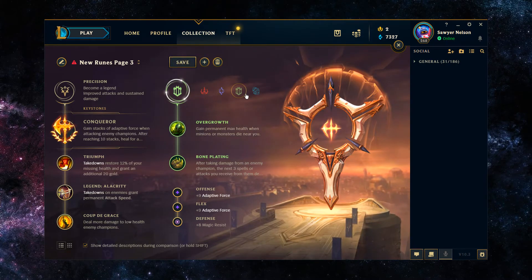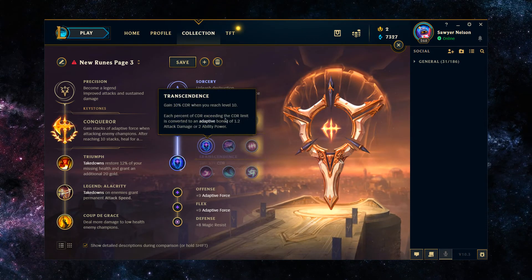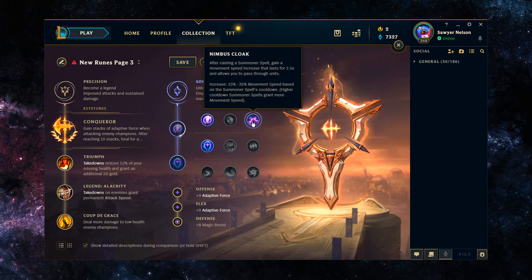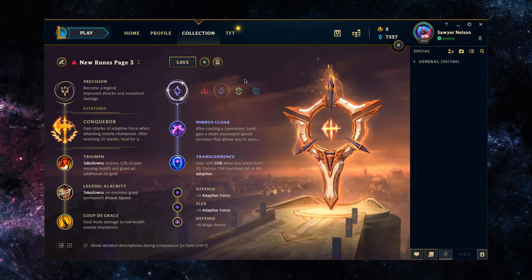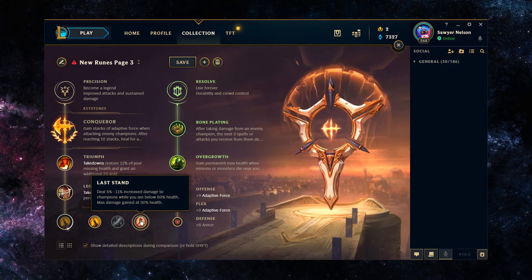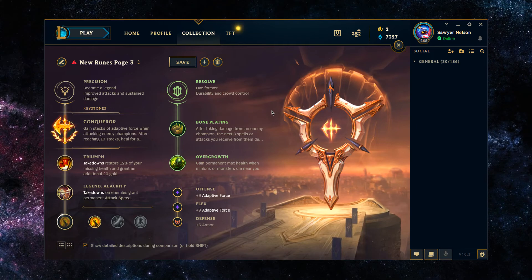So that's really the variations for Kled runes — the secondary runes with either Nullifying Orb and Transcendence for mid lane AP matchups, or Bone Plating and Overgrowth for melee matchups. The main variations are the secondary runes and then also Coup de Grace versus Last Stand depending on your matchup. If you have any questions, leave them in the comments — I answer literally all of them.